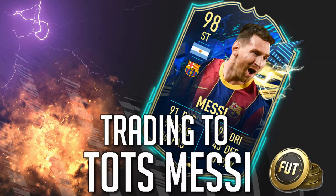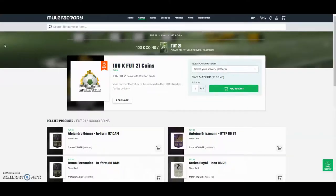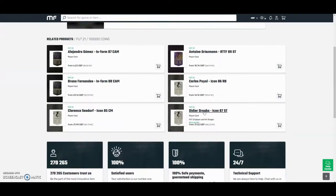Feel free to check out this quick sponsor bit of the video and then we'll be straight into the trading. The cheapest and safest coins on the whole internet — check out MuleFactory.com and use the code Owen Fever at checkout for a discount. They have a hundred percent safe comfort trade and do lots of different deals with coins and players. There's a link in the description.